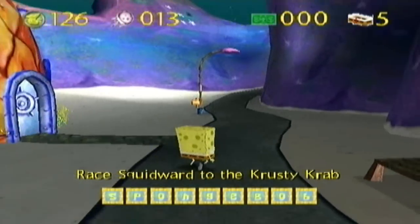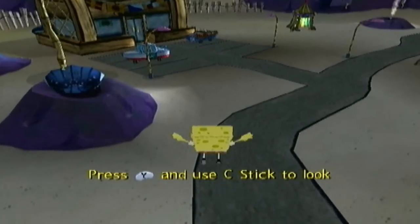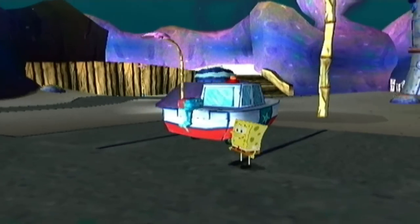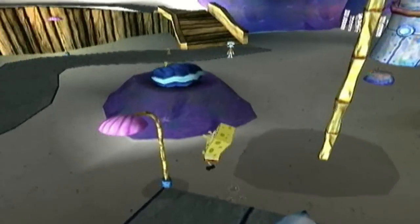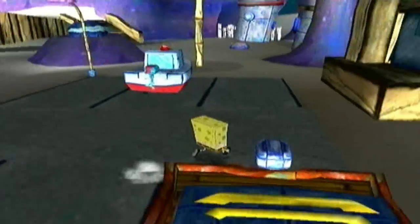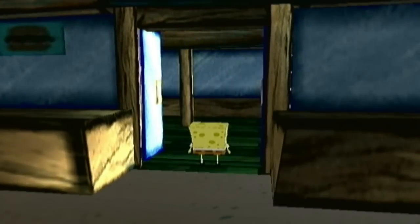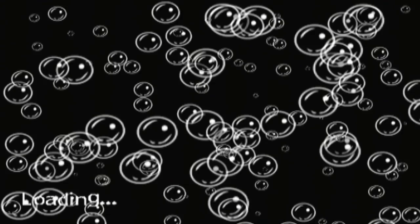We now get to race Squidward to the Krusty Krab. Here's the thing — this race is almost impossible to lose. You purposely have to wait for Squidward to get there if you want to lose. The dialogue between Squidward, Mr. Krabs, and Spongebob is different depending on whether you lose. But since it's pretty easy to know the way to the Krusty Krab, we beat him there, and that's what's important.